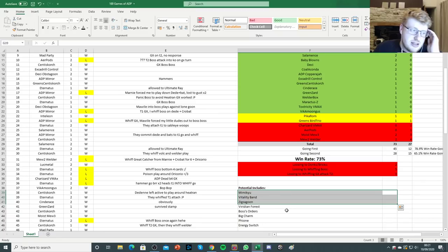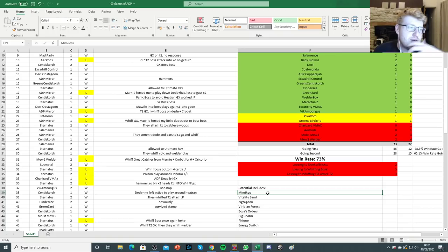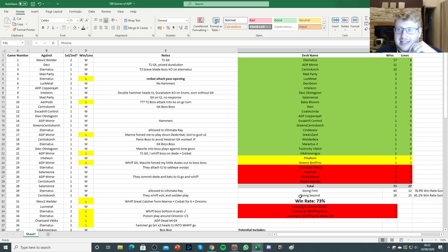At the same time, Mewtwo does normally still play Victini V, and that will be awkward because it's just a two-energy smack anyway, so Mimikyu isn't actually potentially the answer. More likely something like a Vitality Band or a Zigzagoon of your own could be more helpful, because then you can reach on the 270 of the Mewtwo. But then there's the additional headache that a lot of Mewtwos play Big Charm anyway. Let me know if you had any ideas around helping that Mewtwo matchup, outside of having a more efficient attacker.